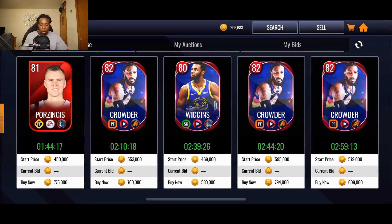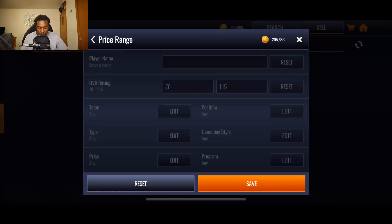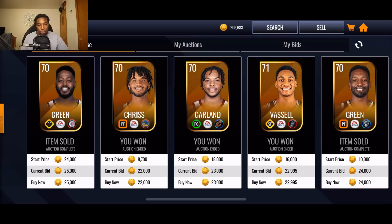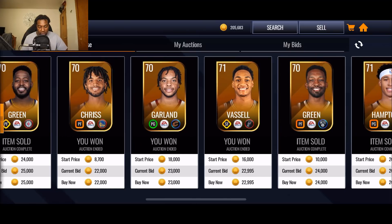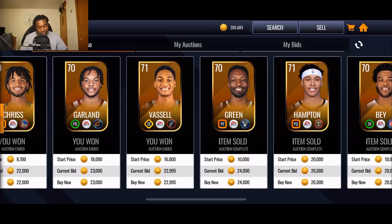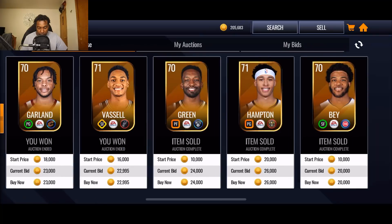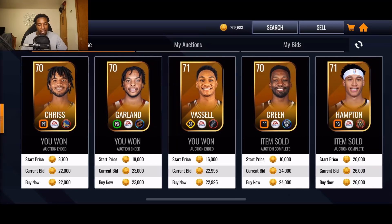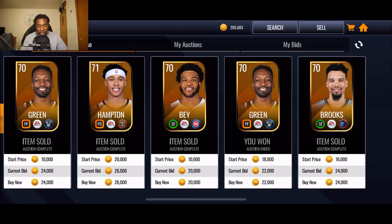Let's take a look at all of the snipes that we got. So let's do 70s and above for 27k. I don't really like sniping these above 30k because I usually post these up around 50k because I want my players to sell. So we sniped a Chris for 22k, we got a Garland for 23k, Vassal for basically 23k, and we got a Green for 22k. So let's do the math: 22k plus 23k is 45k, plus 23k is 78k, plus 22k — we spent a total of 100k on these players.